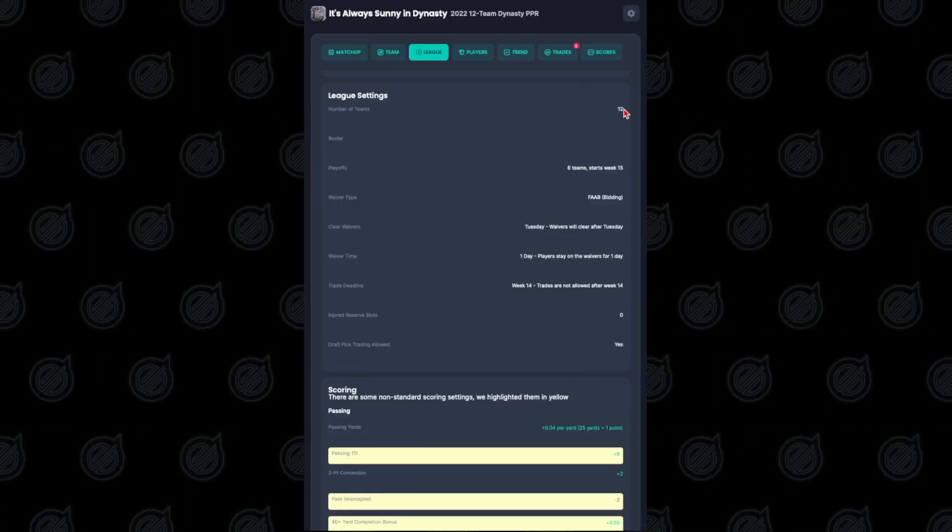The first order of business is knowing your scoring settings as well as the starting roster rules. If we don't build around these factors, then we're just doing ourselves a disservice. This is a 12-team dynasty PPR league. I play in 12-team, 14-team, and 16-team leagues as well. Depending on how big the rosters are and how many teams are in the league, it's going to change how we make trades, what positions we go after, and what caliber of players at each position we might pursue.